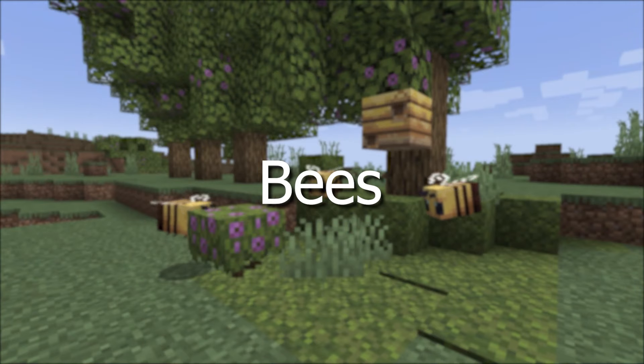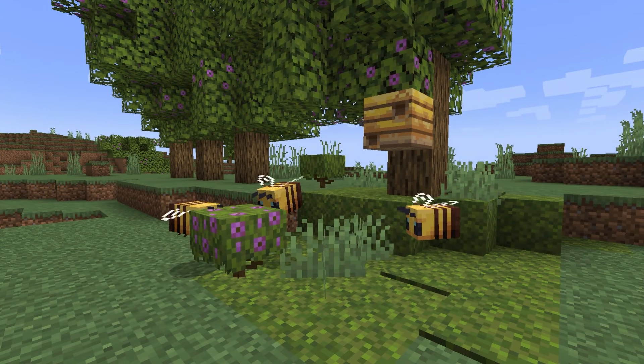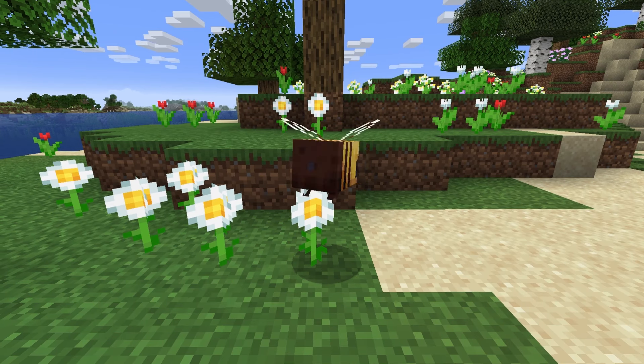Let's talk about bees. Bees are a neutral mob, meaning they won't attack you unless you do something that angers them. When it comes to bees nests, one to three bees will be housed in the bees nest or hive. Bees without nests will wander around looking for an empty nest.